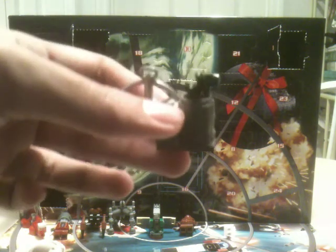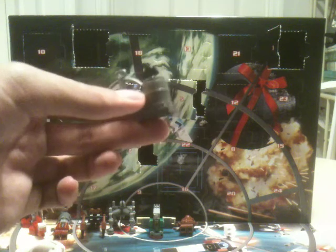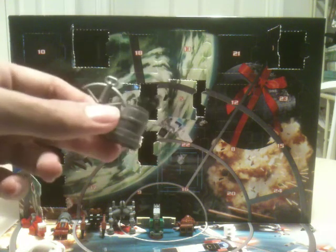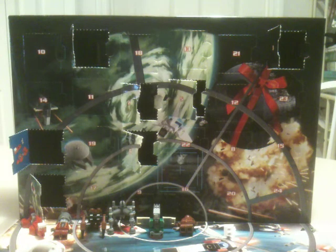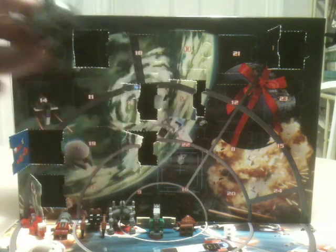Day 7 — we have a weapons containment area. It's got Chewy's bow in that new chrome color. And you get some tools and a bucket. Not much.